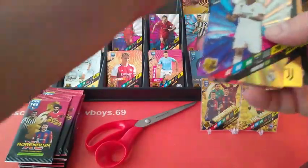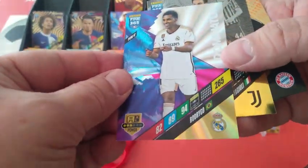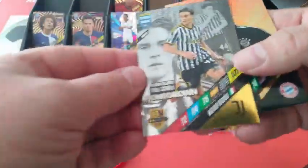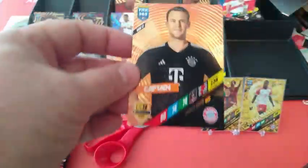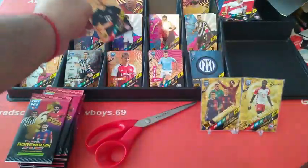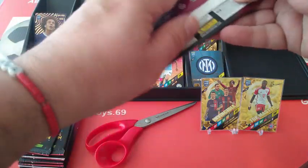Base cards. Dominator Rodrigo. Homegrown is Fagioli — Fagioli Juve. Homegrown. And Captain Neuer — he too has been there for ages. Advine Munif.